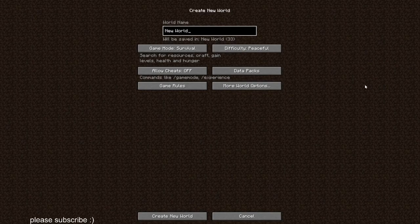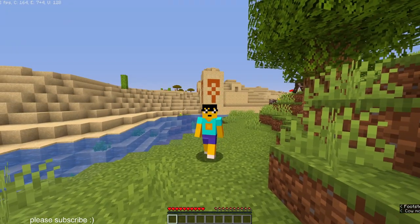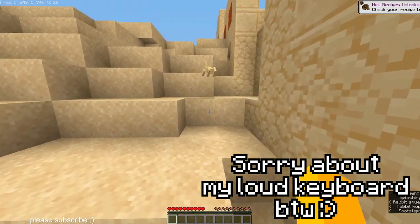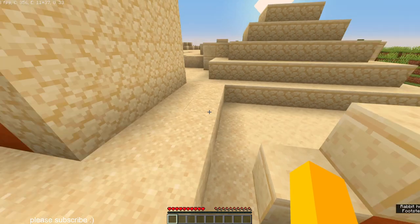I'm going to generate a world just so that you know for a fact that I didn't cheat in any of this. I'm going to turn cheats off, difficulty set to peaceful, and game mode as survival. As you can see, I've generated a brand new world, and over here I have a desert pyramid, so I'm just going to go ahead and loot this to see if we have any good loot that we can duplicate.